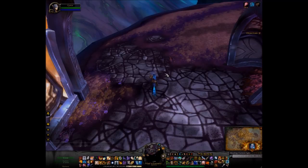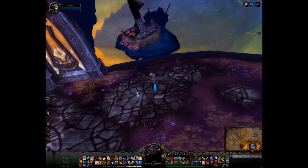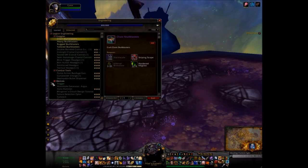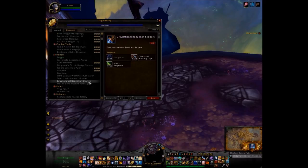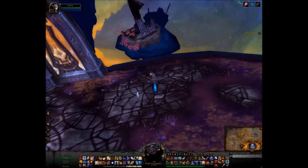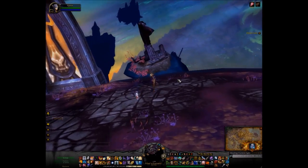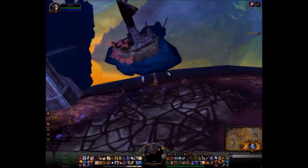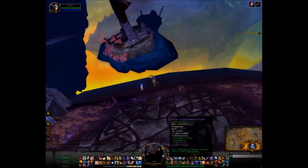There are a couple of ways you can do that. There is a little engineering item that you can attach to your boots — Gravitational Reduction Slippers. It's a three-minute buff that lets you jump a little bit higher. It does give you a little bit of an advantage, but I'm not going to bother with that today. I will just use my glider.